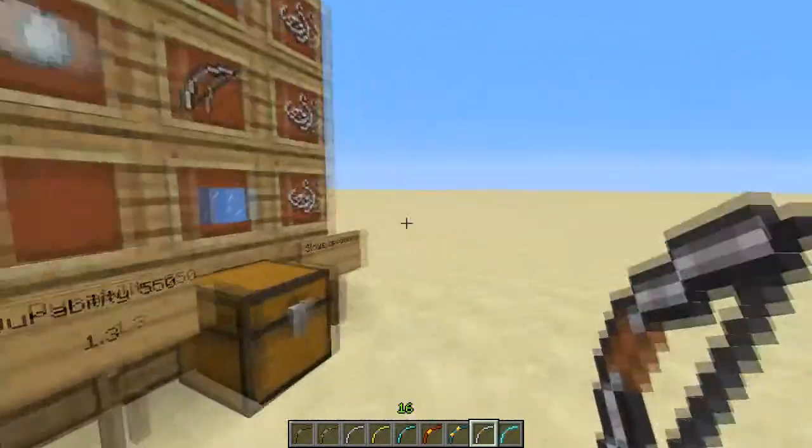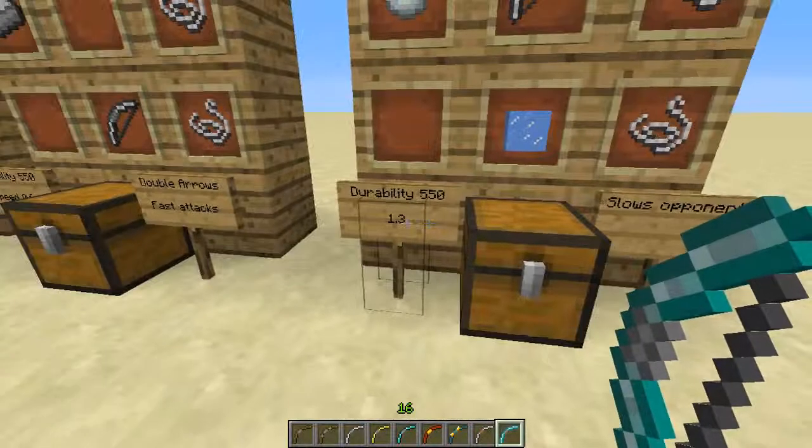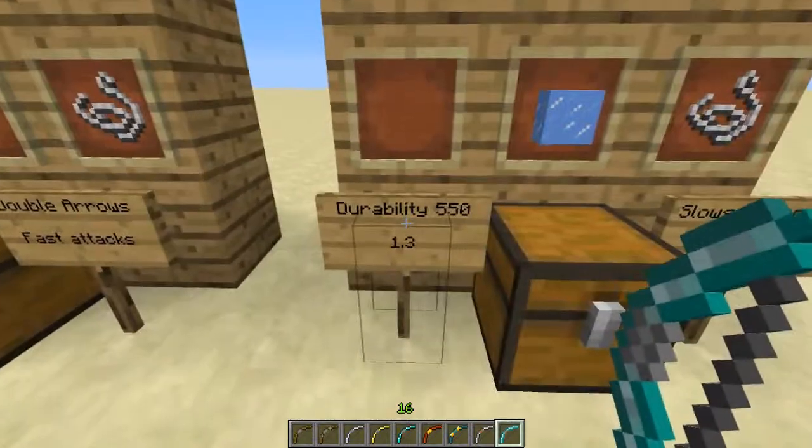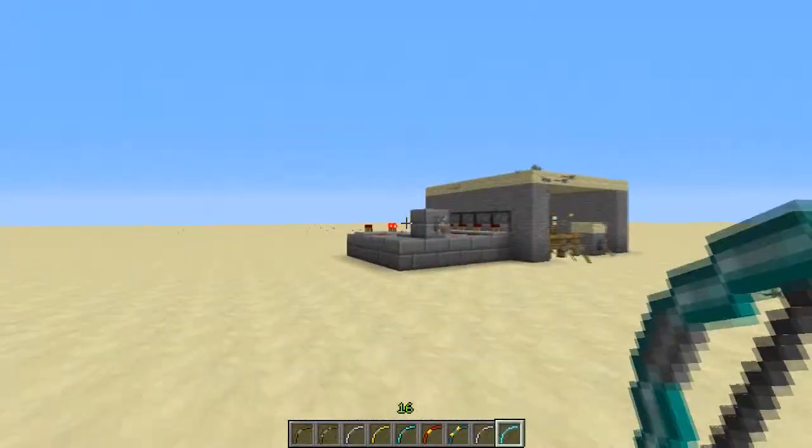And last but not least, the Frost Bow. It slows opponents, has higher durability, but the speed is slower.